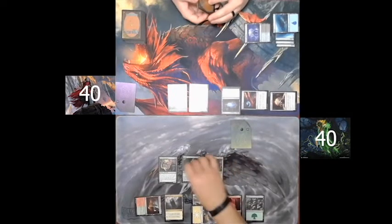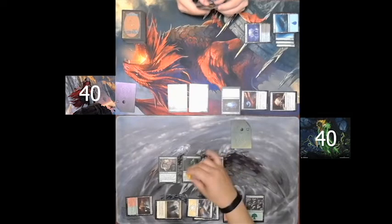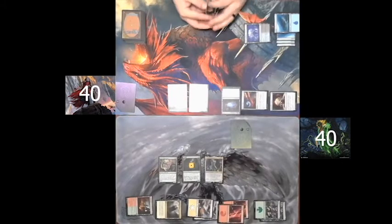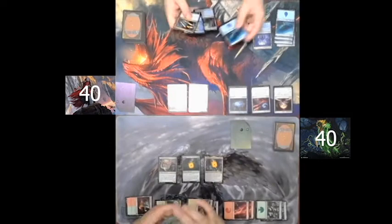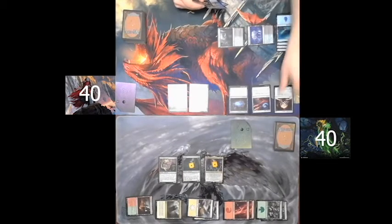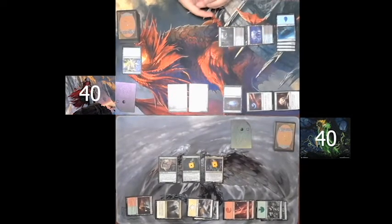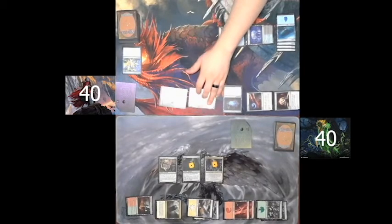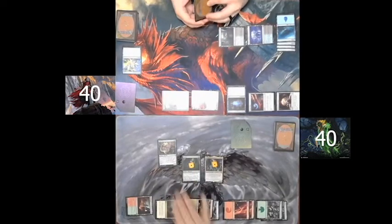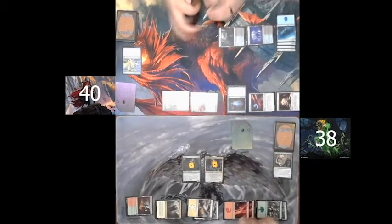Spartan draws for turn and plays Dimir Guildgate. He pays four mana and casts Distant Melody. At the beginning of combat he attacks with Anawan and Seer. I choose to use the Rejuvenator to block Seer, and take two commander damage from Anawan. He passes turn.